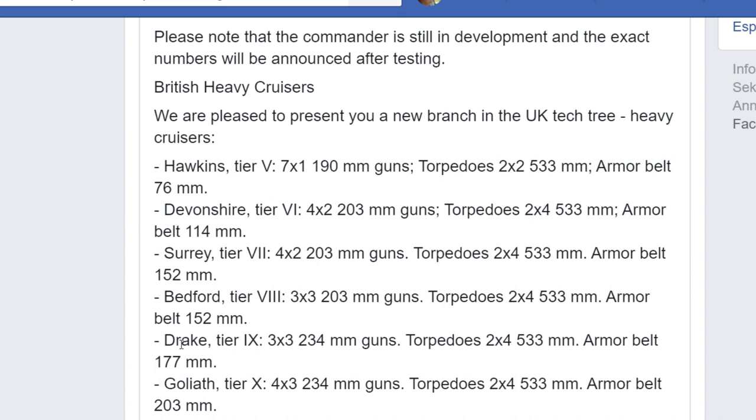At tier 9 we have Drake — 3x3, 234 millimeters. Those guns are not just heavy cruiser guns, they are close to heavy-heavy cruiser guns, close to Alaska's guns. At tier 9 you may have Neptune's torpedoes at 10 kilometers, but you only have four of them — Neptune has eight in each side, so fewer torpedoes here. The armor belt is 177 millimeters.